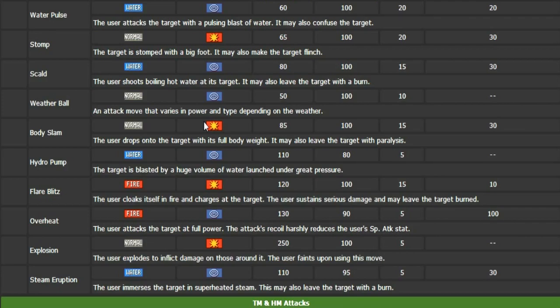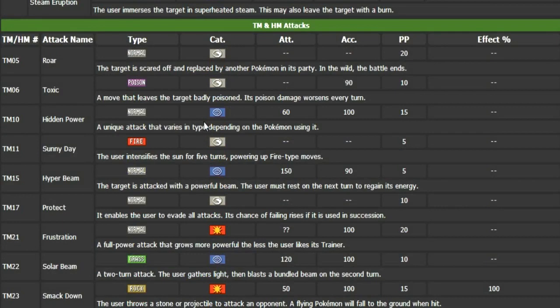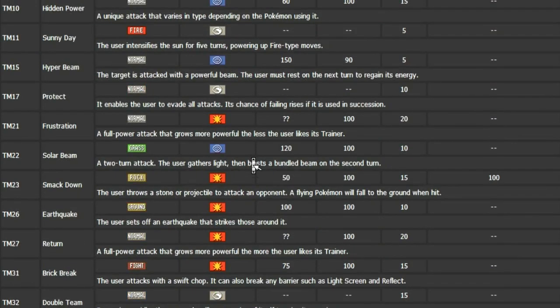Let's get into the TMs and HMs, because it learns a lot of cool things there too. It gets Roar, which will be pretty cool. It learns Toxic — I can see this being used as a somewhat defensive, stall-y Pokémon, though I wouldn't really recommend doing that. It learns Solar Beam, which I can see being used in Sun. It learns Earthquake too, which is pretty cool — you can utilize that if you try to run a physical Volcanion set.